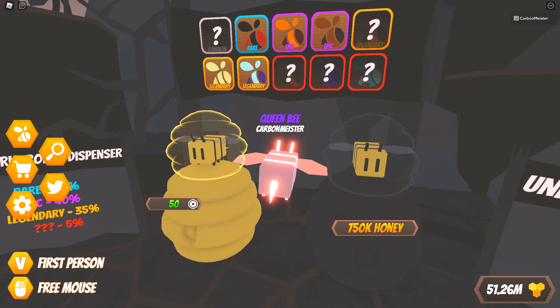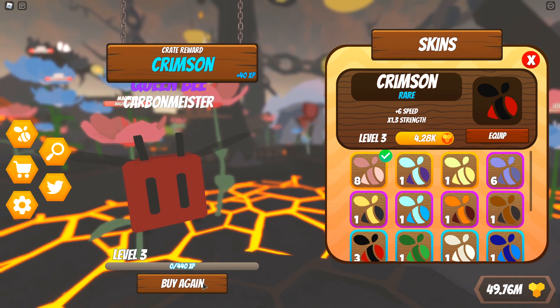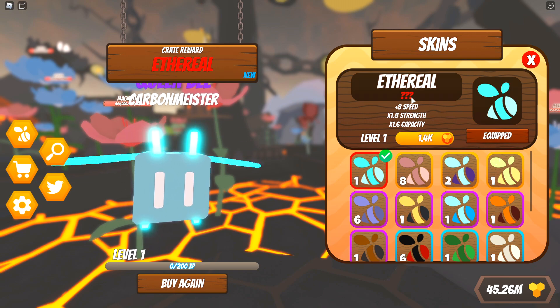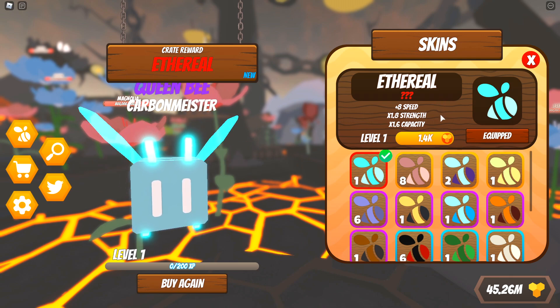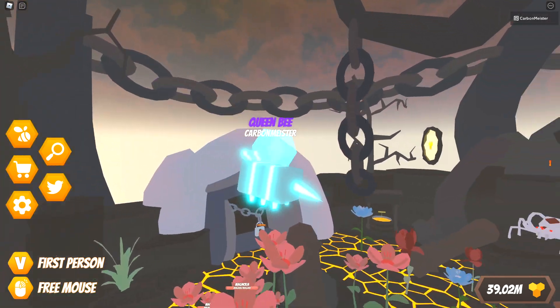The final dispenser is worth 750,000 honey and the rarest thing you can get from here is the red three-question-mark skins - it's a one percent drop, or five percent if you spend Robux. I decided to buy a couple and oh my - no way, I actually got one! We just got ourselves 'Ethereal' - my very first question mark skin. At level one it comes with plus 8 speed, times 1.8 strength, and times 1.6 capacity. After leveling it up a few times we're now at plus 56 speed, times 6.6 strength, and times 5.2 capacity at only level 7. Looks pretty cool and I'm super fast now.